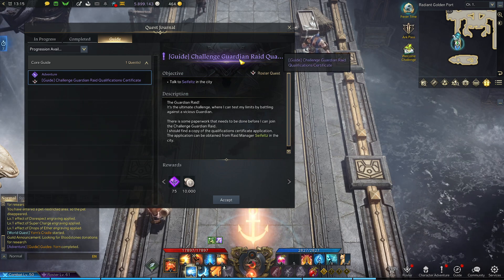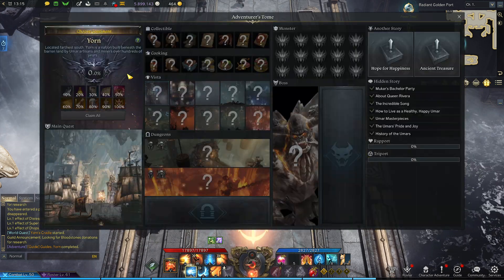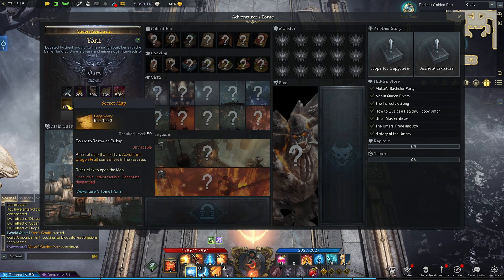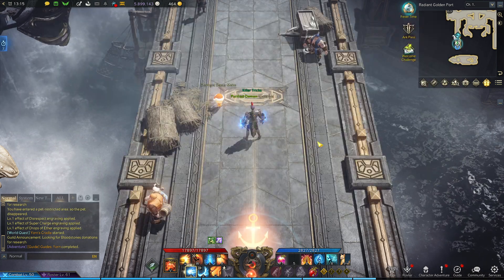Challenge guardian raid — that's for another day. Let's just take a look at Yorn. Which has cool stuff here. One boss — for another day.